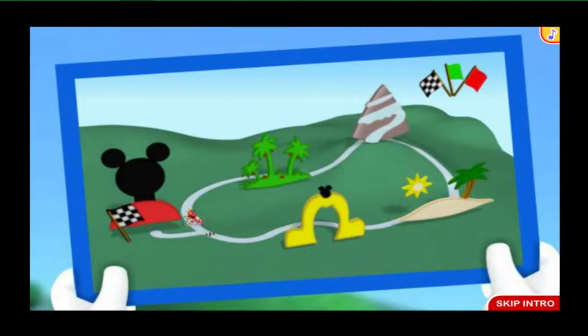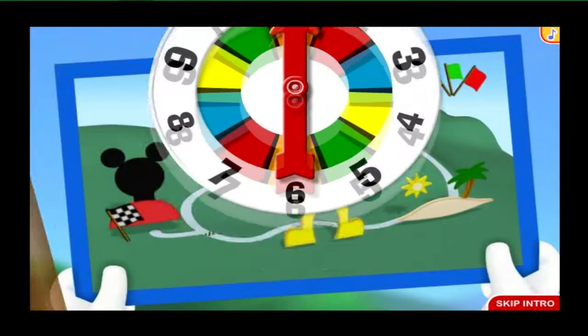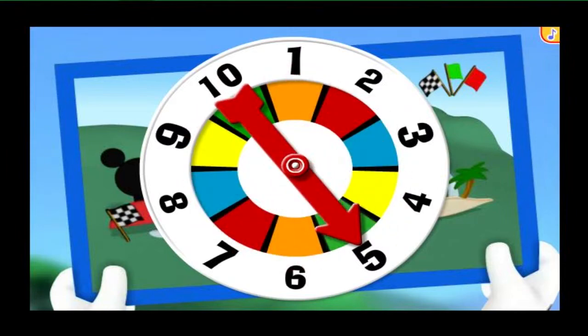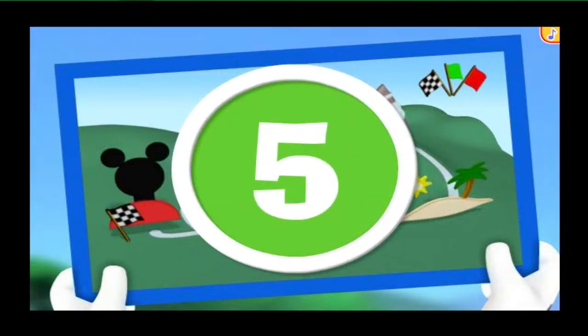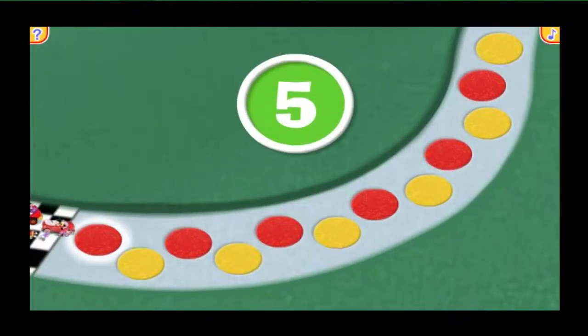Wow! What a rally! The green flag! That means it's time to give the spinner a click and get this road rally started! Five! That means we can move five spaces!